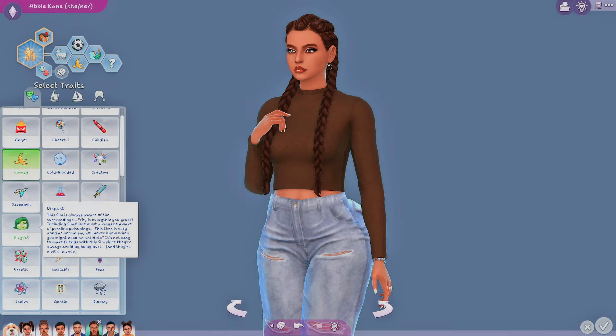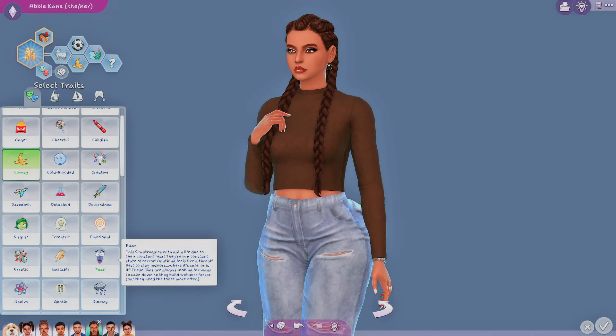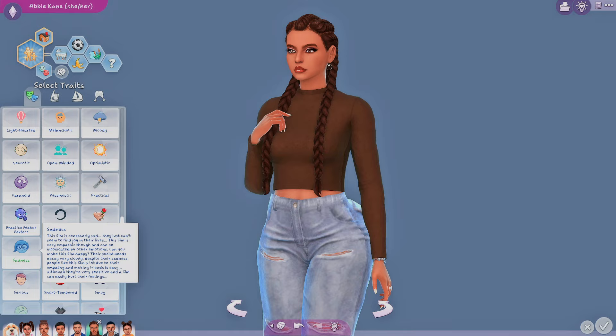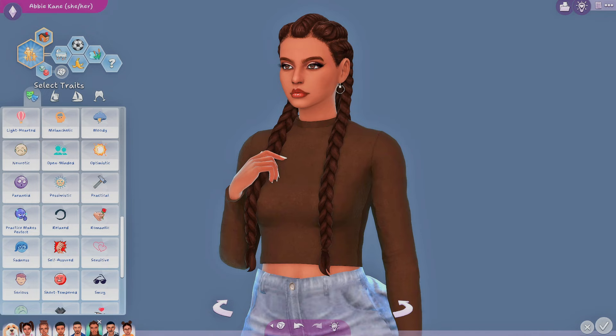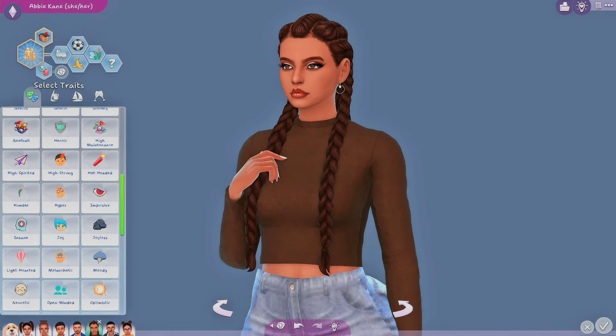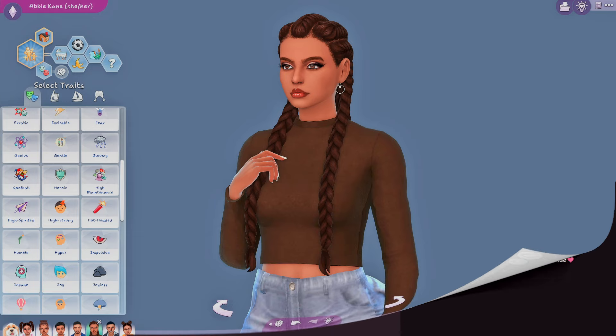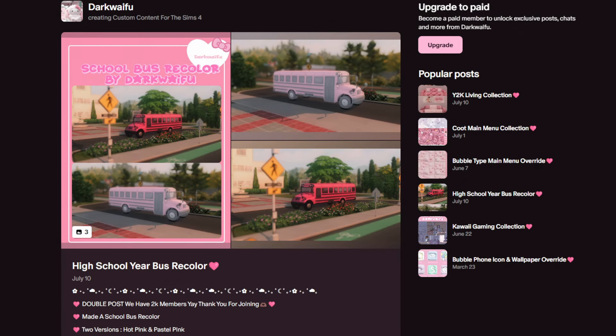Then there's Fear — sims struggle with daily life due to constant fear and are in a constant state of terror. Joy — sims experience a very happy, optimistic life and always see the bright side. Sadness — this sim is constantly sad, can't seem to find joy, but is very empathetic and can be impacted by other emotions. These traits are really cute, especially if you've seen Inside Out. Download this mod by Bloom Berry!